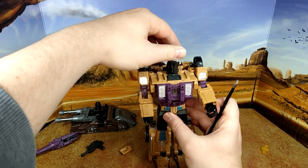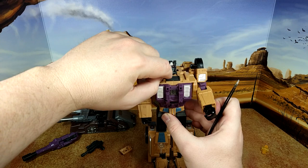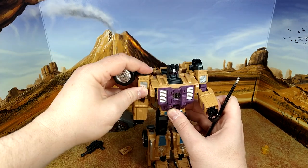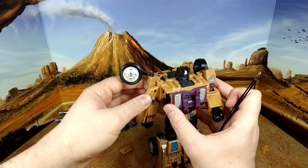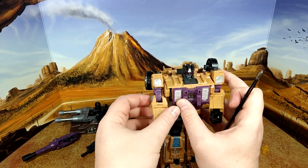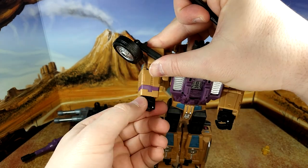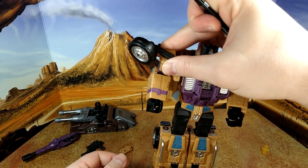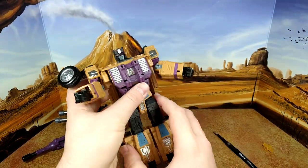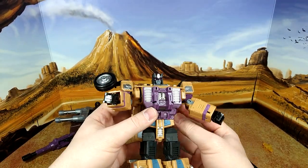Articulation: you have full rotation on this fantastic head. I do have a bit of a stress mark here — too bad. You have your full shoulder swivel, no problem. The arm doesn't go up much, but you do have a butterfly because of the transformation — it's a tight butterfly. You have a rotation at the bicep and your elbow bend. He bends both ways, so if you prefer a different forearm look, you just need to rotate. And your waist merry-go-round works well; you just have to be careful with the backpack.